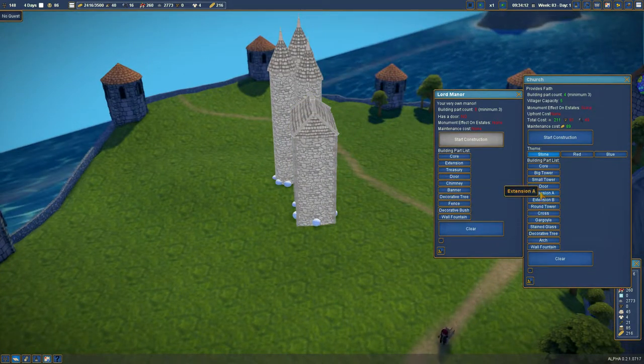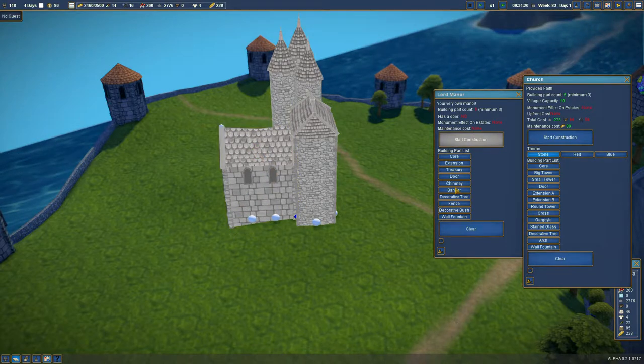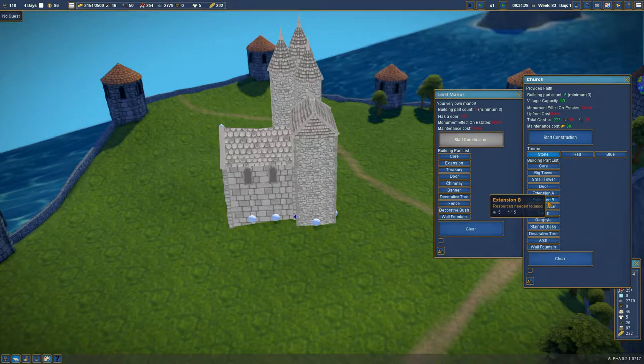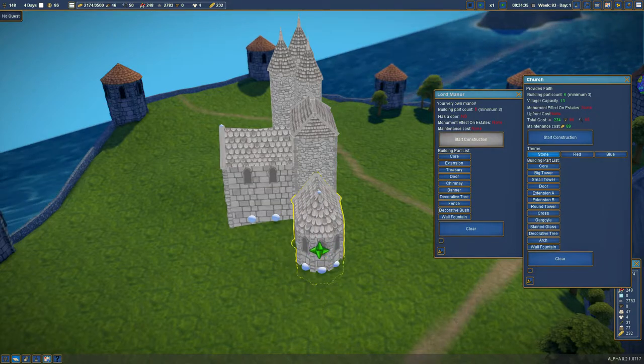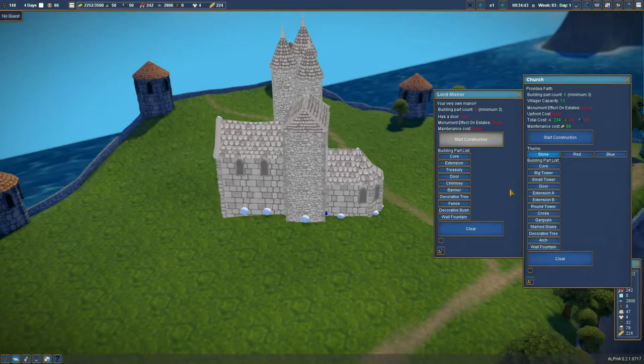How can we make this look castle-like? What do the church extensions look like? We want to keep the church stone - otherwise it doesn't look right. Church extension B. I can start construction on the church now - I think I only need to hit start on one of these. We need a chimney in here somewhere. We'll put the chimney up there because it looks better.